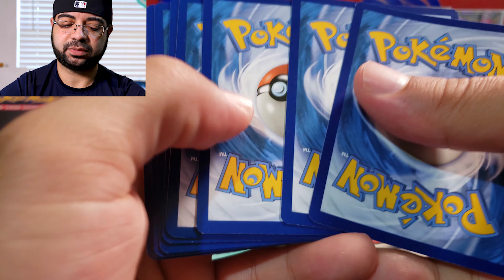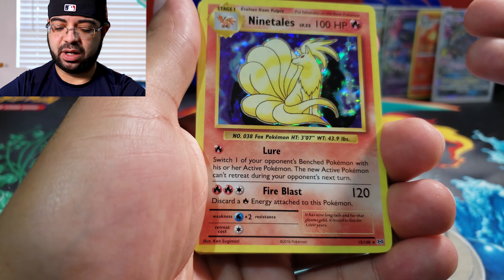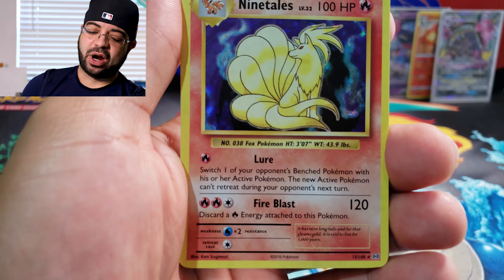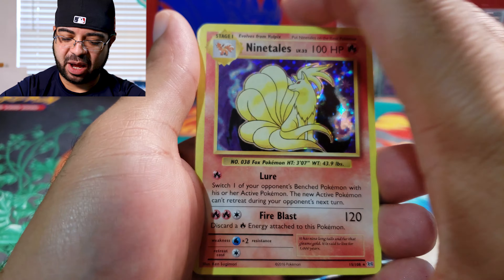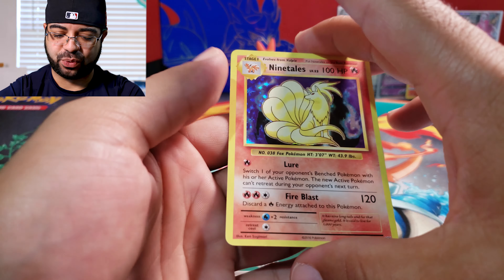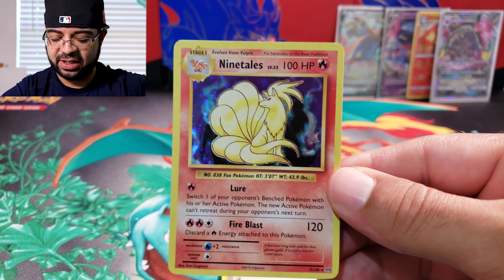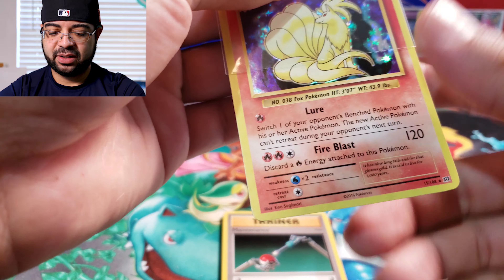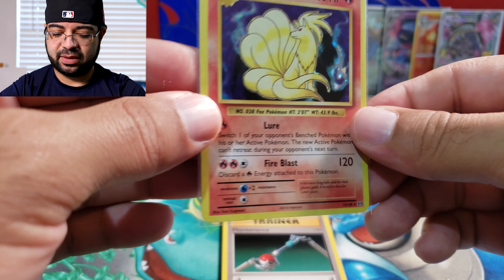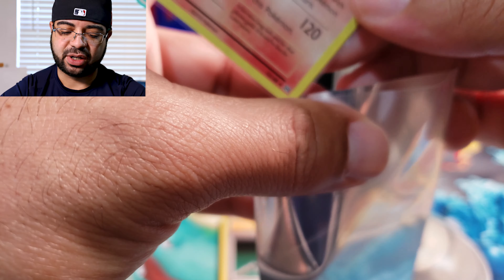Last pack of the day — Evolutions. Go card, best of luck. Oh, I did the card trick wrong — we got Ninetales! Wow, I'm actually going to go ahead and sleeve this one right away. This is bringing back so much memories — this was actually one of my favorite cards when I was a kid. Check that out, love the background on this card.